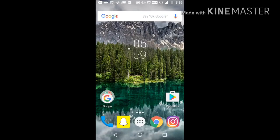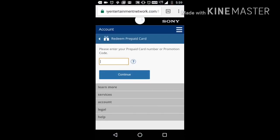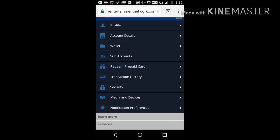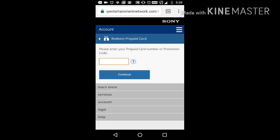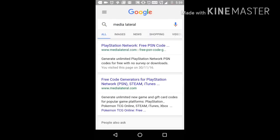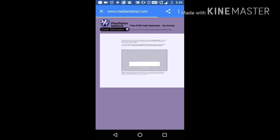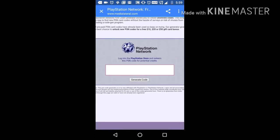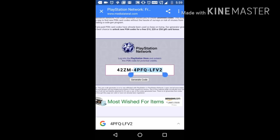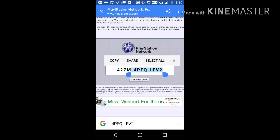So the first thing that you want to do is go to playstation.com and go to Redeem Prepaid Card on this page. You have to click the top-right button and then Redeem Prepaid Card. Then type 'media lateral' and click on the first link, and generate a code. You have to keep in mind that this doesn't work always — you just have to keep on trying until it works.